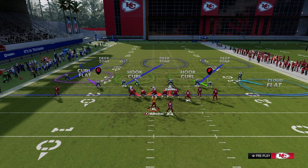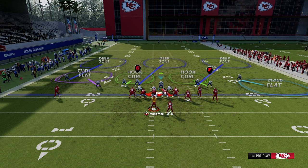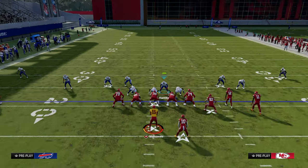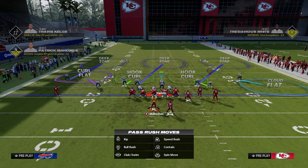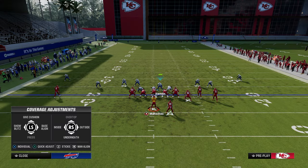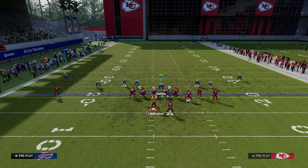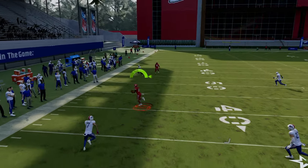Another method of drop eight — this curl flat on the left side is something else. You could shade and put a curl flat here, and what can happen with Durham is that if you take the running back, this curl flat sometimes gets enough depth to get back on that ball.